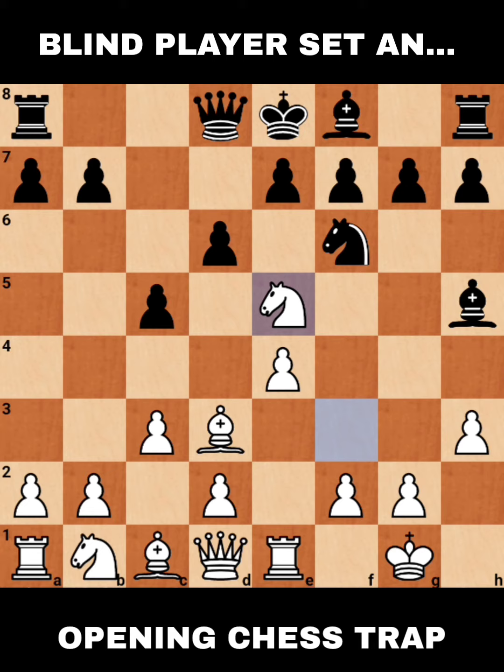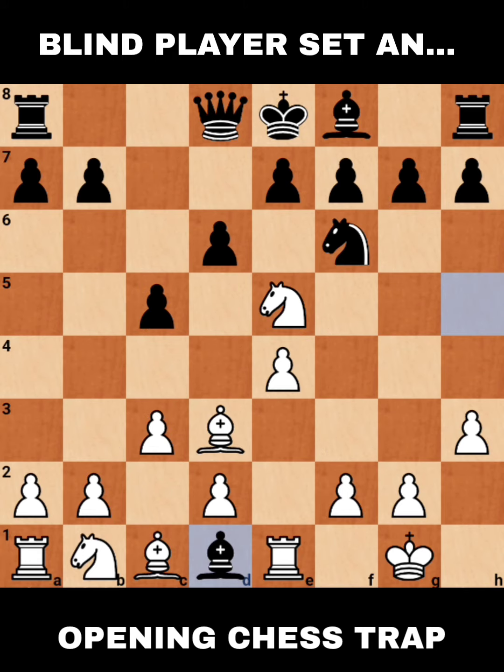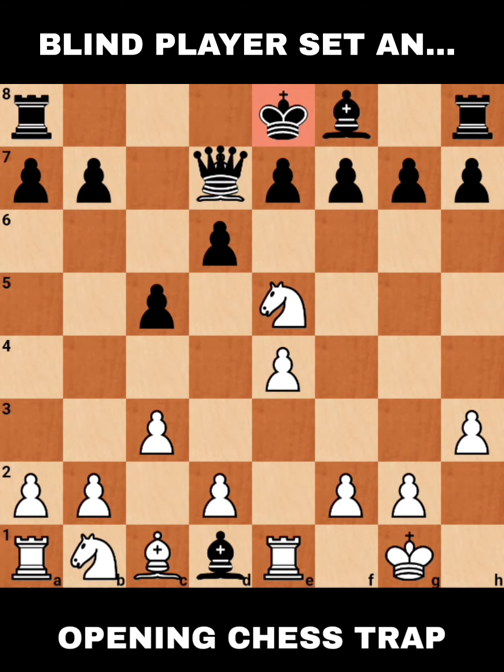I was behind Arjo, watching at the back, and I heard their conversation. The sighted player told Arjo, 'Hey, your queen is free — I'm going to capture your queen!' And Arjo said, 'Yeah, that's okay, I'm giving it away.' Then the sighted player captured the queen, and Arjo turned his head and smiled — he couldn't hold himself. Yes, this trap was a success!